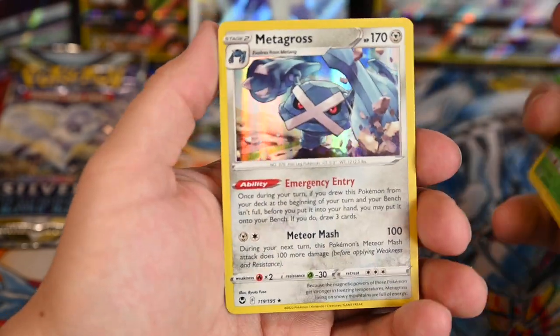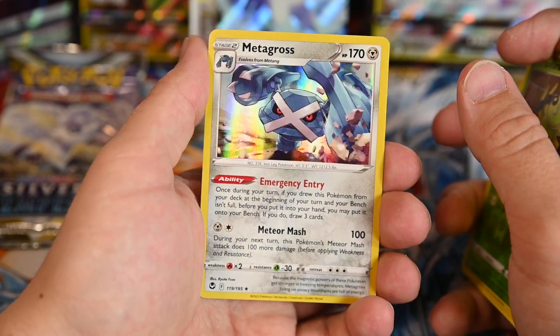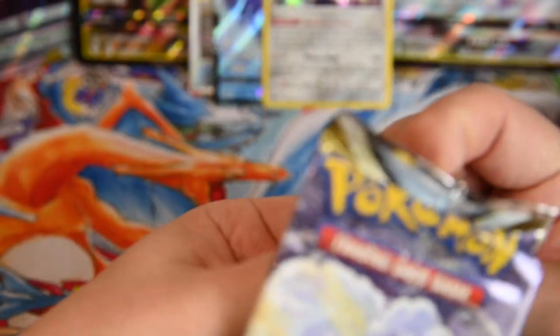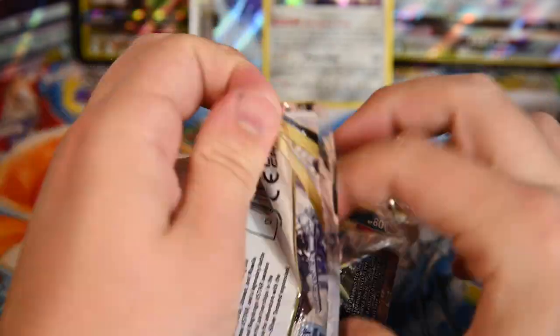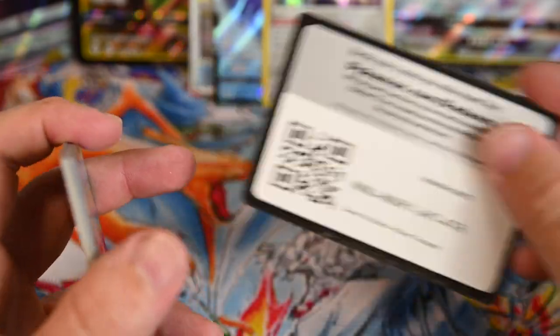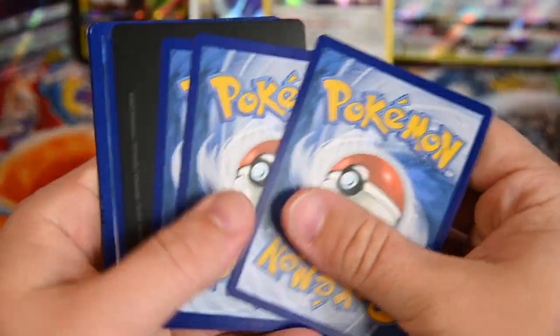I'm assuming y'all can hear my cat running around being hyper as always — I had to kick him off the table before I even started recording. Next pack: Ralts, Fletchling, Dratini, Clefairy, Stunky, energy, Accelgor, Accelgor, Stonjourner, Golbat, Durant, Armaldo again. So that's kind of funny — our two rares that were not better pulls were both Armaldos. Scared Litten, Rufflet, Fennekin, Durant, Emolga, energy, Braixen, Sigilyph, Golbat, Spinarak, and a Metagross Holo.